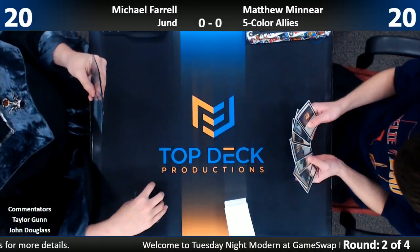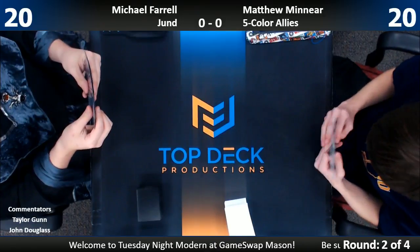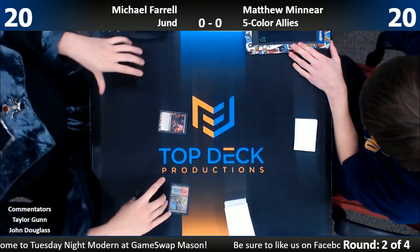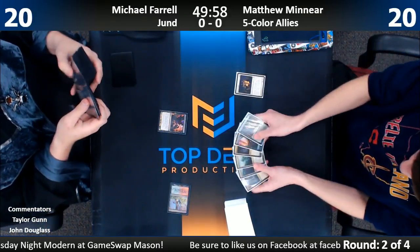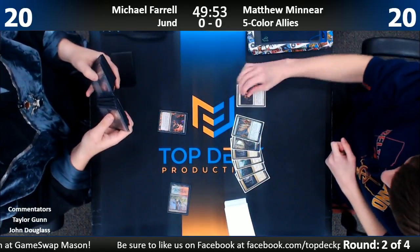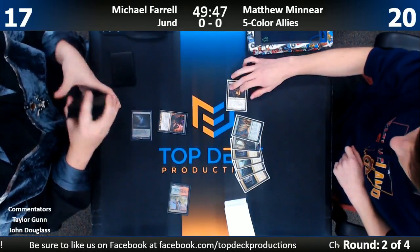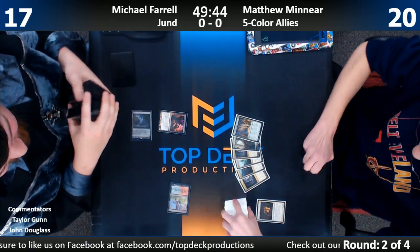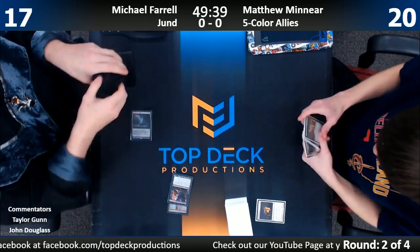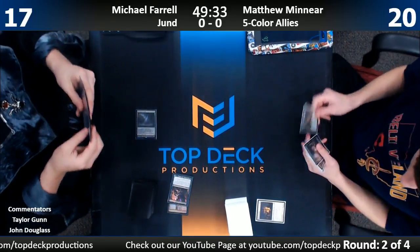The ones in the original Zendikar were the ones that really got big quick. Hata Freeblade — there's a two-drop white one. All right, so we've kept a five-land, Collected Company something. This one is a three-two for three: your Allies come in, everybody gets Lifelink that turn. Well, that's a terrible hand. We need to enroll Matthew Minier in the Mulligan Academy.